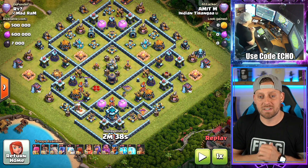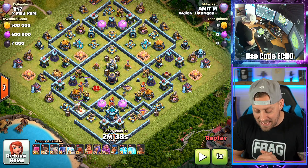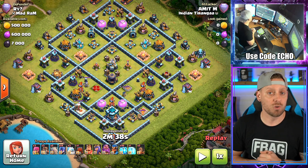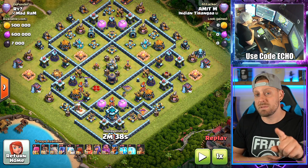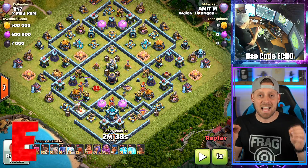But today we're featuring Rai out of Mad Ram, my boy Clash Bashing's clan — really cool to see a community base coming through. If you would like to submit one of your bases, come through my Discord server and let me know that you have something that is sweet. It must be unbeaten, and it must not be trash attacks, and this one today is not going to let us down.